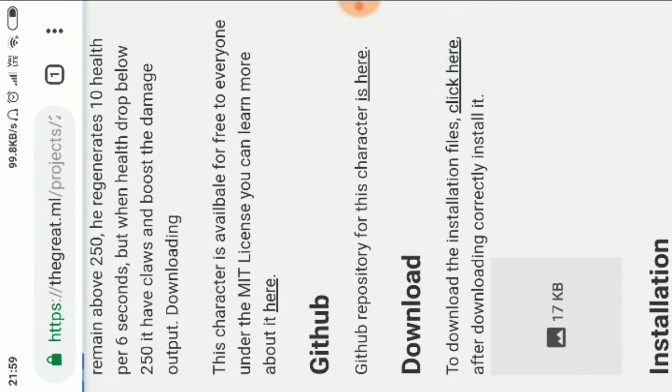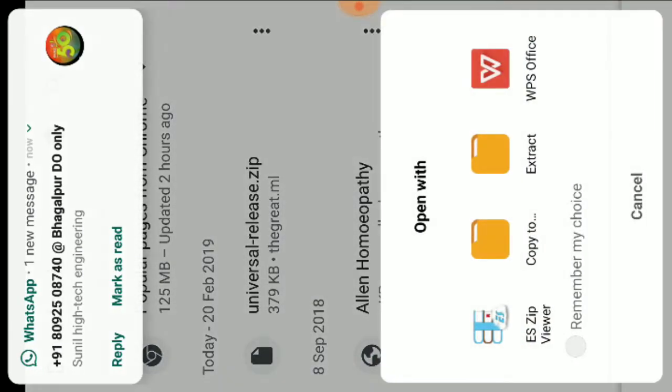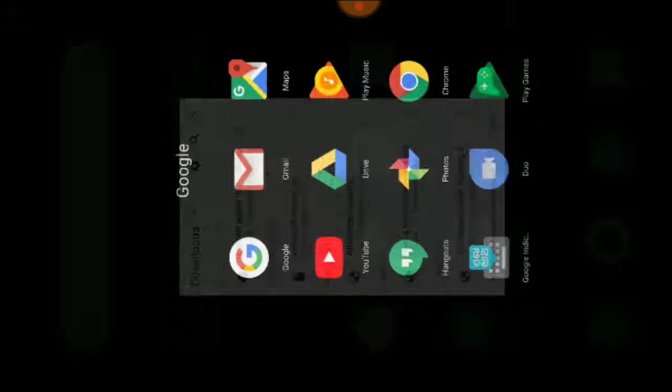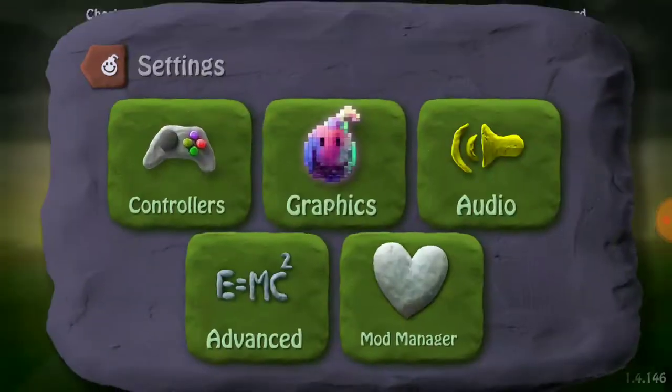Click here to download the zip file that contains all the necessary files for the Wolverine character. The download has started and now it has finished downloading.